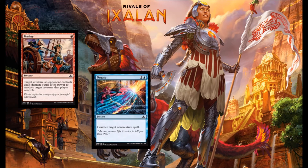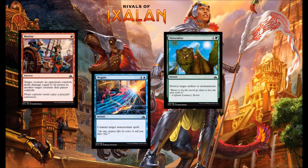Next up we have Negate — one blue and a colorless to counter target non-creature spell. Negate is a staple. It stops your opponent's removal spells, gets rid of powerful artifacts. You're going to have a copy in your sideboard. If you're playing blue control, you have a copy in your deck. Negate has been and always will be a good card. And speaking of staples, we've got Naturalize — green and 1, instant speed, destroy target artifact or enchantment. Naturalize has always been good. You're going to run a copy in your sideboard, and you might even run one copy in your main deck. I do like the artwork — whoever's sword that is is getting absolutely destroyed.